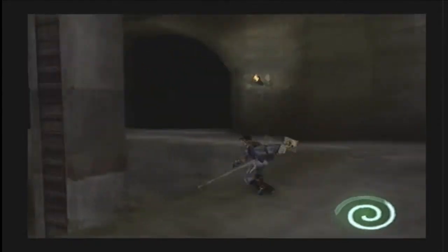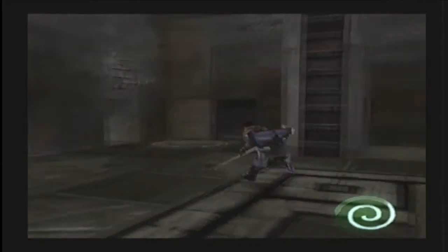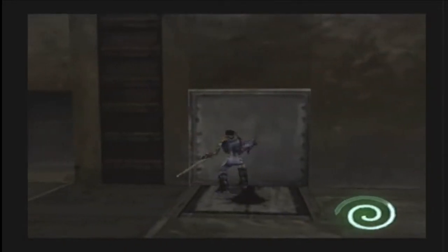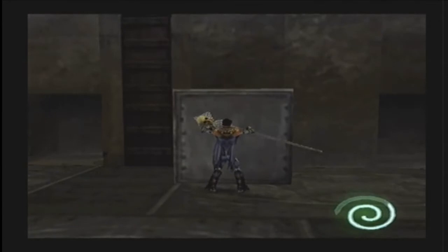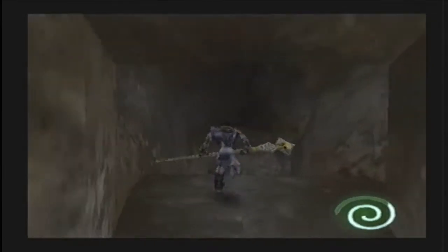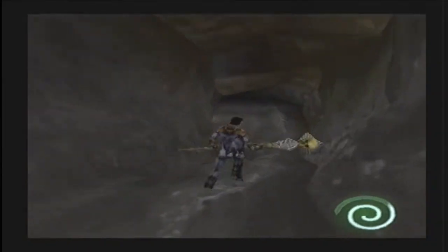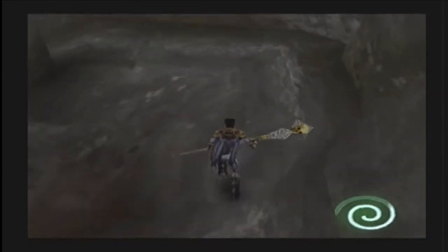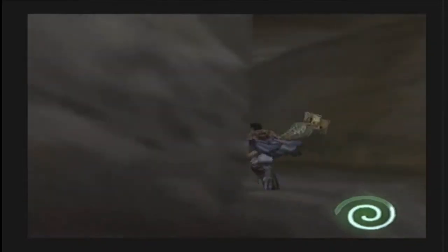So now what we have to do is jump down, and we're going to pull this block out. Just like that. That will become useful for later. And now here's the corridor that somehow magnetizes your camera to follow it, which can get pretty annoying.